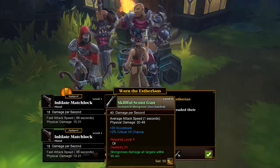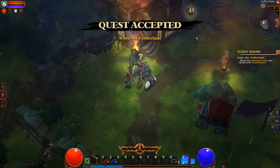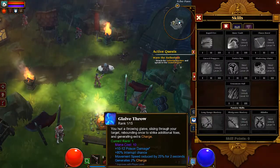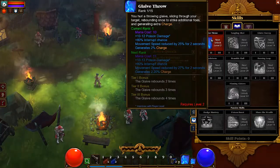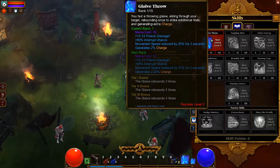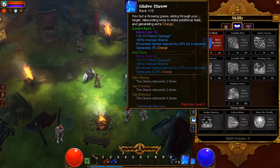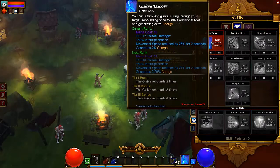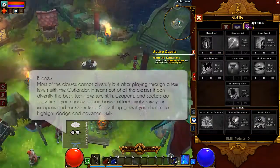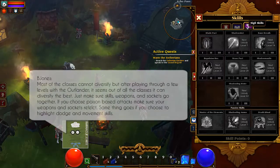Socketed items are great — you want those. Knockback is also good because with this character you really don't want people to get close to you, at least from what I've read. Now let's pull up the skill tree because I need to see exactly what the abilities are. You hurl a throwing blade slicing through your target, rebounding once to strike additional foes and generating extra charge. At rank 1 it does poison damage, 80% interrupt chance, movement speed reduced, and generates 2% charge. Another thing about Torchlight is you have to decide which skill tree you're going to go heavy in — diversity will be the death of you in this game.